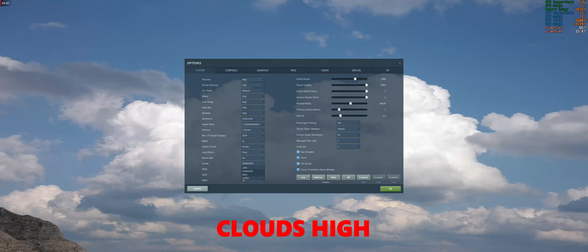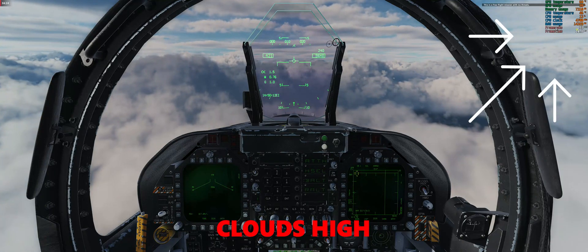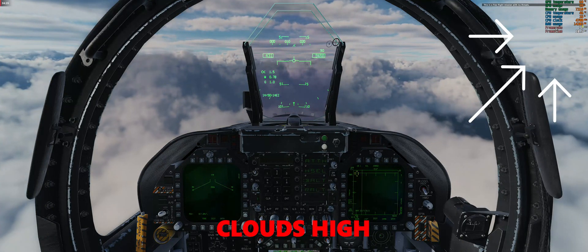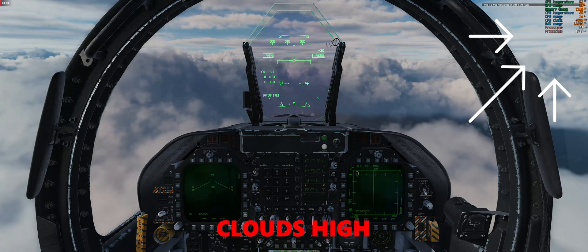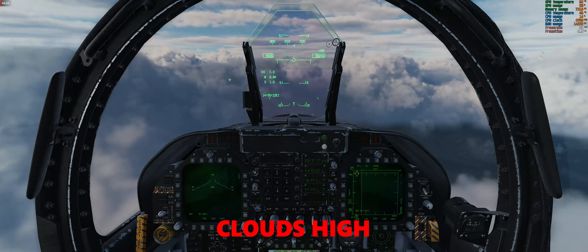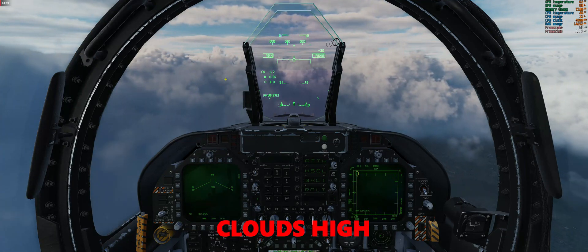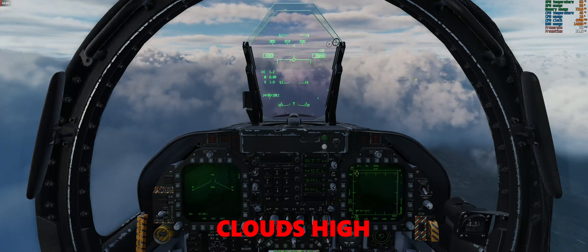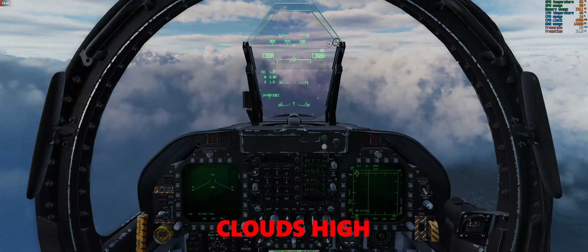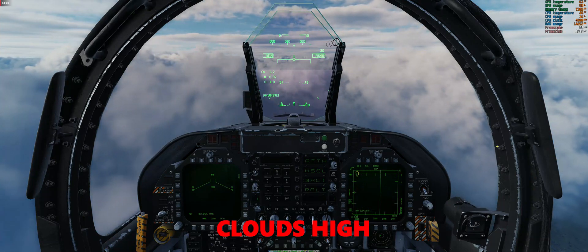Now the clouds setting high — only changed clouds setting to high. FPS seems a little bit lower, but as I have said, clouds affect FPS quite a bit and it's not very stable, especially when you fly in the clouds. I set the flight altitude to be in the clouds, roaming through them. FPS is about the same overall.